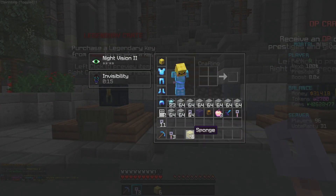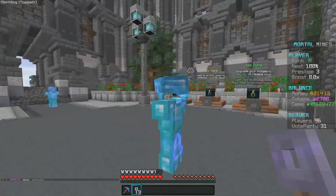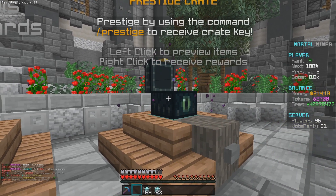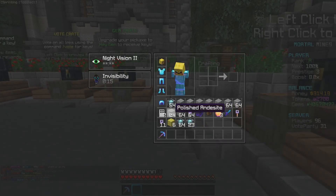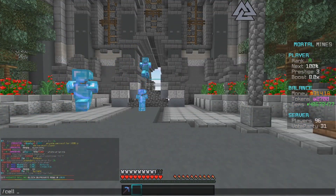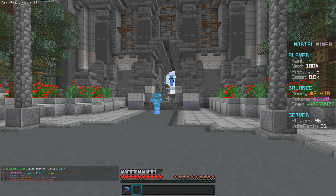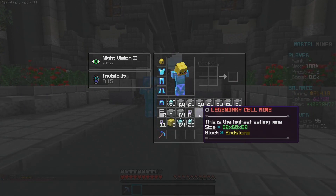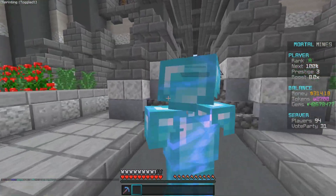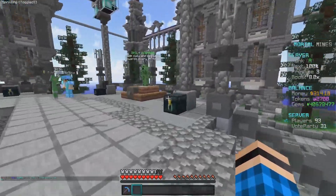We have three prestige keys to open. From the prestige key we got 35,000 gems, 128 beacons, and one hour of an auto miner, which is really good. Now checking slash cell upgrade, I need 15,000 tokens to upgrade the cell but I only have 2,000 — nowhere close. I'm probably not going to be able to show off the legendary sell mine in this video because I need to produce this pretty quickly. Sadly I won't be able to show that off, which kind of sucks.